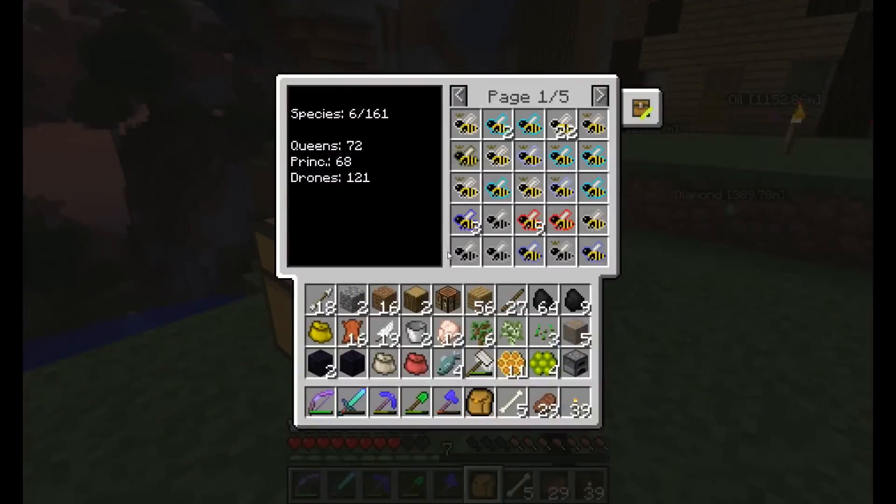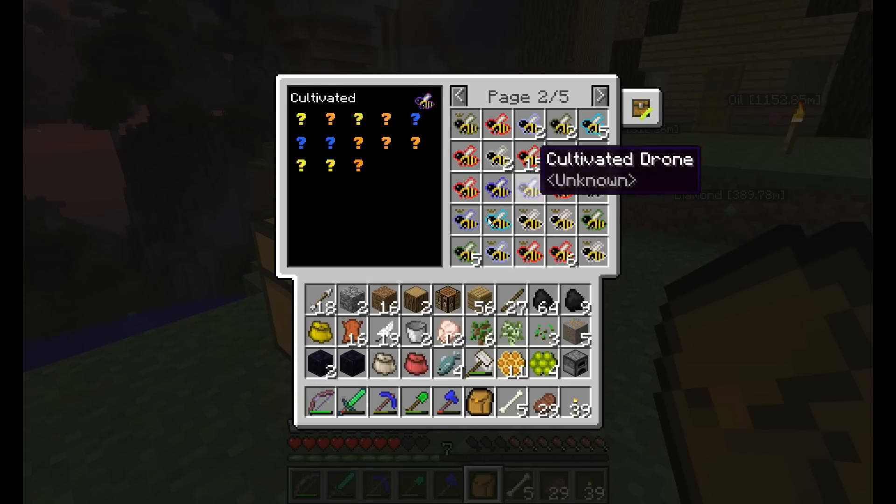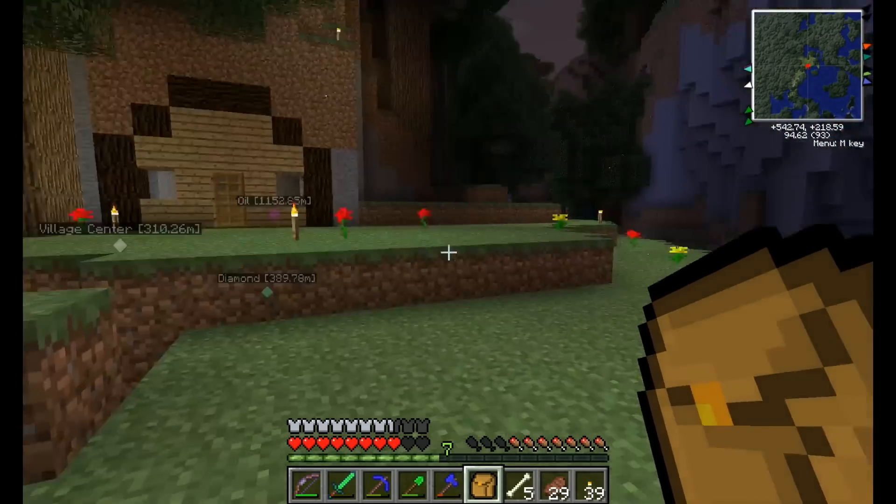That's nice — let's see if that worked. It did! So now we just have... wow, 121 drones! Fifteen meadows — nice, tropical! Alright guys, I think this has been a fairly successful bee-scursion.